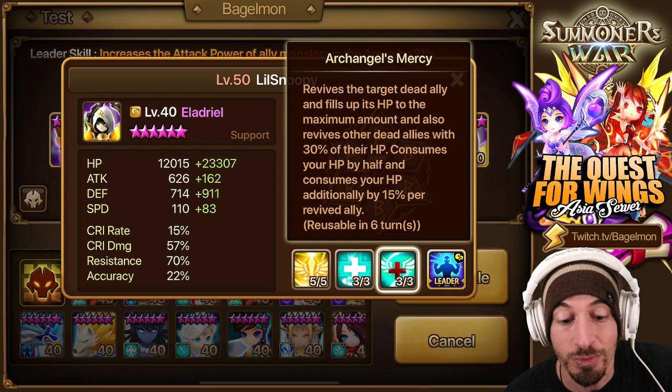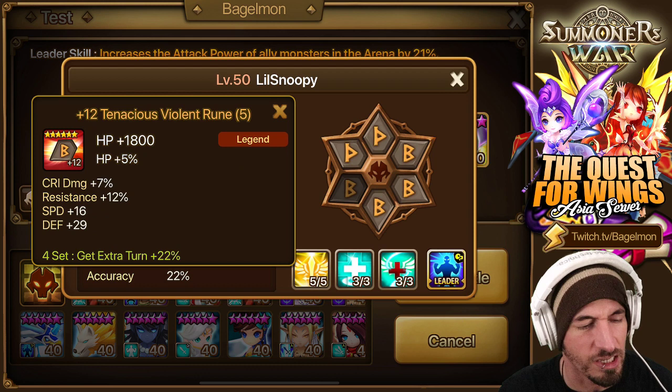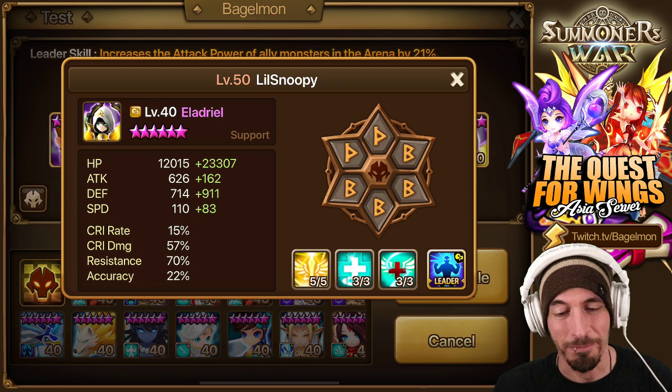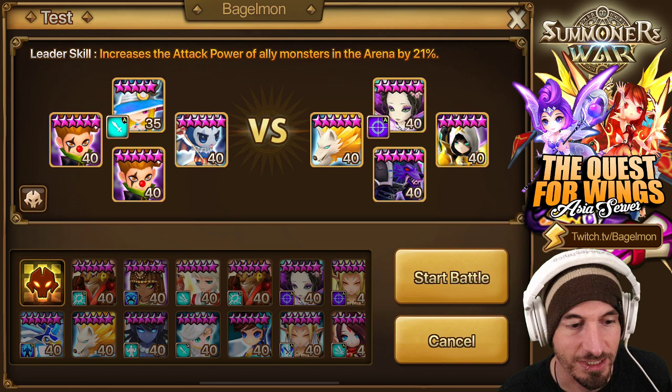It consumes your HP by half and additionally by 15% per revived ally. He's on Violent Nemesis — a nice build in general. Violent Nemesis, this rune is such a sack of butts, it needs a better rune on there. This is a recent acquisition actually, this Aladriel. Let's see what he does because now he's got an AOE revive instead of just a single target revive.